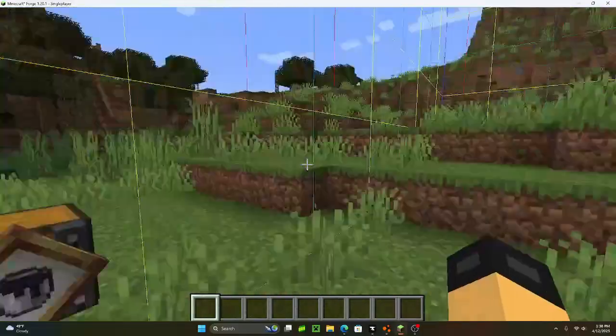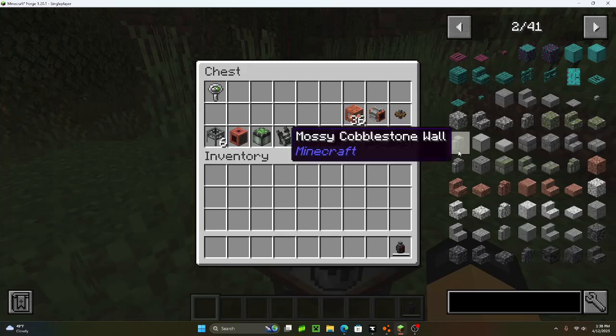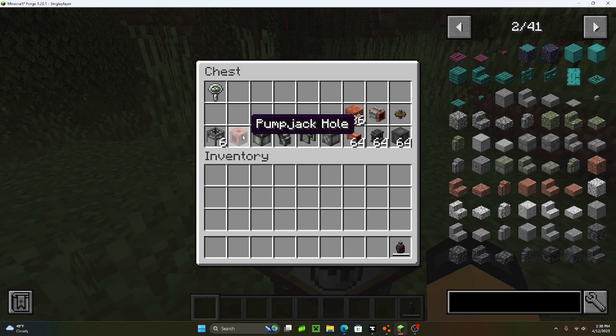This is a tutorial of how to get crude oil in CreateDiesel. You're going to need these items: an oil detector, a fluid tank, a mechanical pump, a cog wheel, and a side scaffolding.